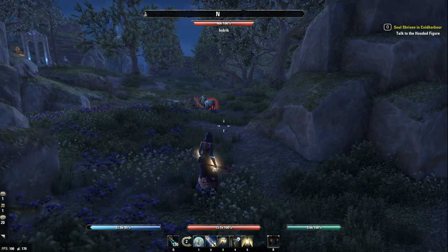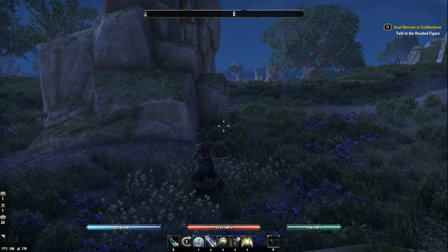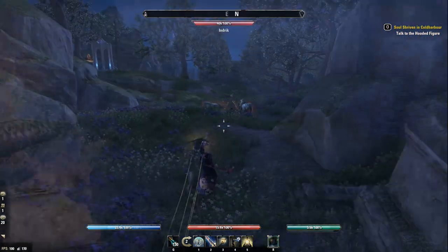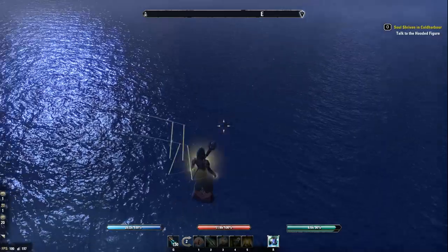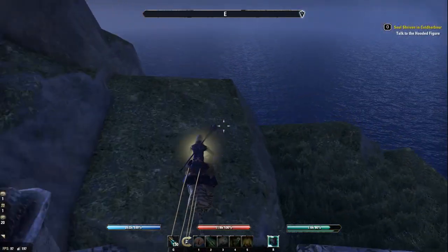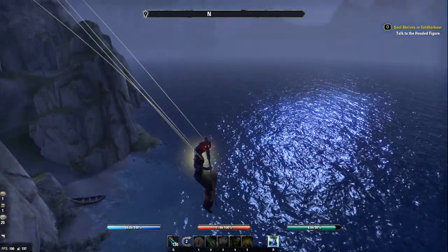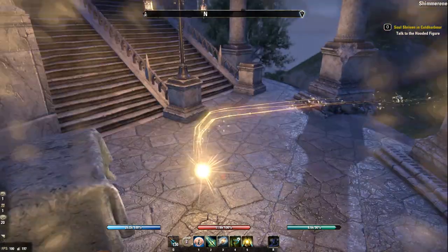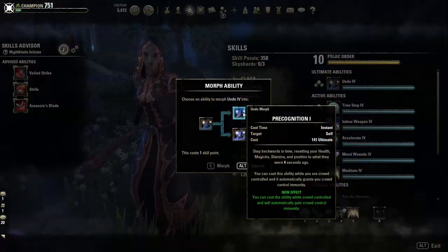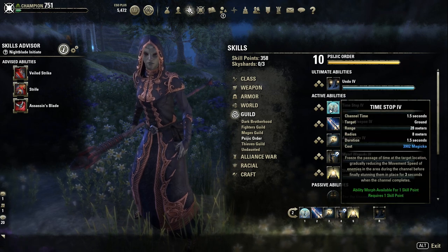As you can see, you can also jump off structures — this is especially helpful in PvP. For example, you can jump off keep walls and teleport right back up if you want. This is something really cool. I will show each of the two morphs after I'm done talking.